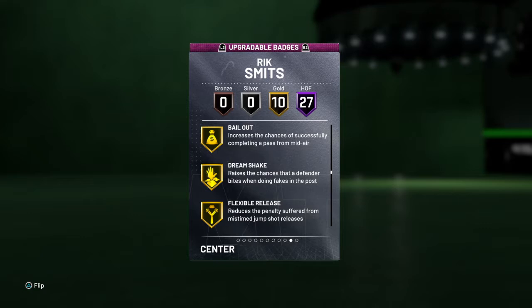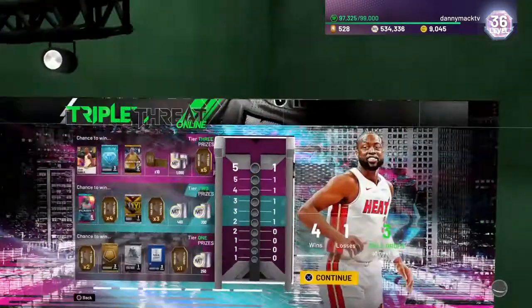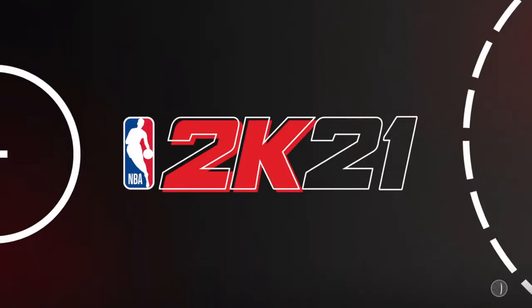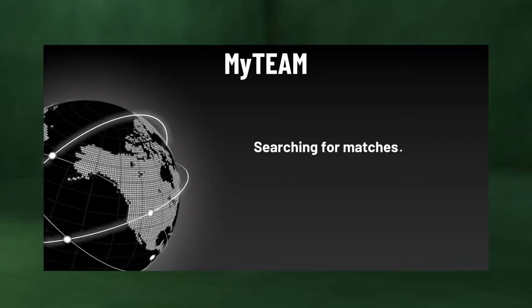Cross key score, bailout, dream shake, flexible release, and hot start — there we go. Now it's time for some Tripled-Up online. Got him with John Wall and Pete Maravich. Appreciate y'all for checking out the video. If you are new to the channel, definitely hit that subscribe button — would greatly appreciate it — and leave a like if you enjoy the video.